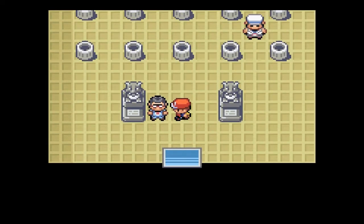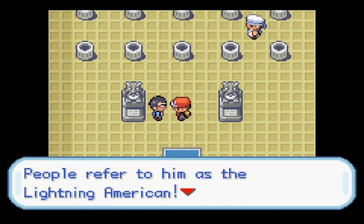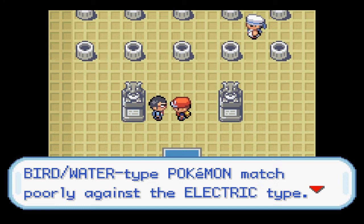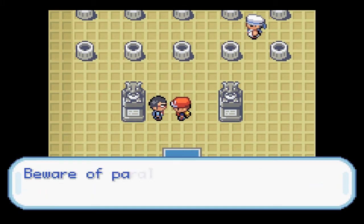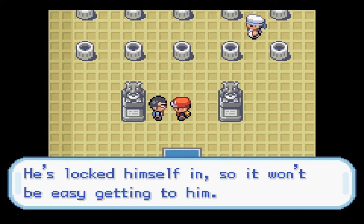Let's see what this guy has to say. He says Lieutenant Surge has a nickname — people refer to him as the Lightning American. He's an expert on electric Pokemon. Pure water type Pokemon are matched poorly against the electric type, and you may get paralysis too. Lieutenant Surge is very cautious — he's locked himself in, so it won't be easy getting to him.